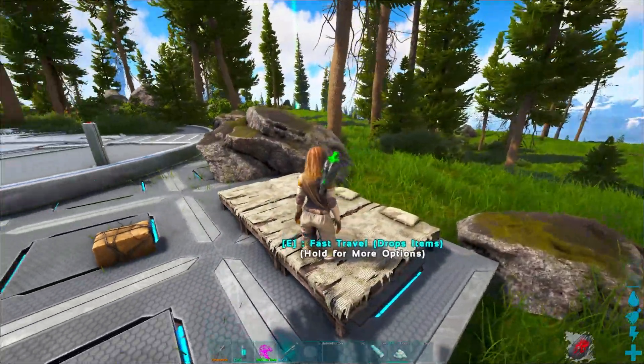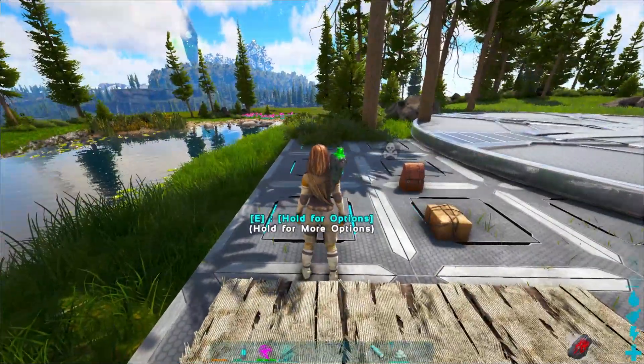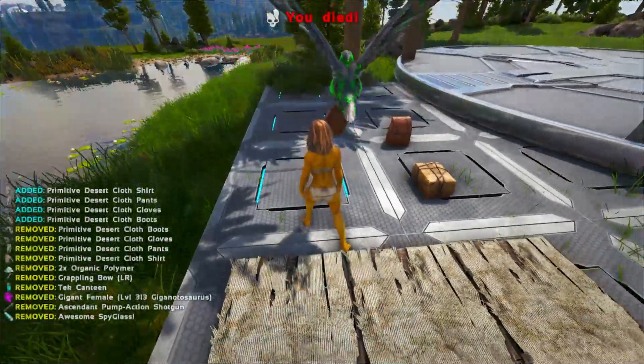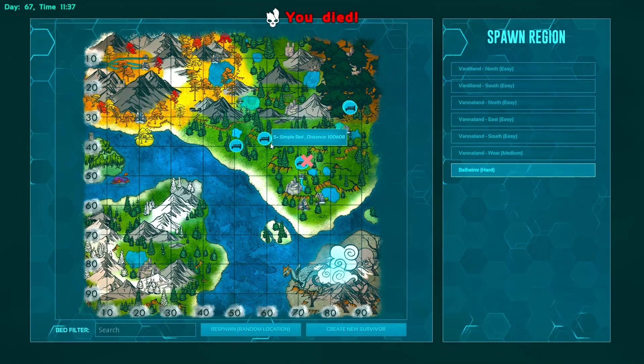So let's say you want to travel cross map. You've got a big load, you don't want to deal with all the stuff and you're on a metal run, whatever it is. Put a bed nearby, eat yourself an organic polymer just like I did right there, and your Fjord Hawk will pick up everything no matter how much it weighs and bring it to you.